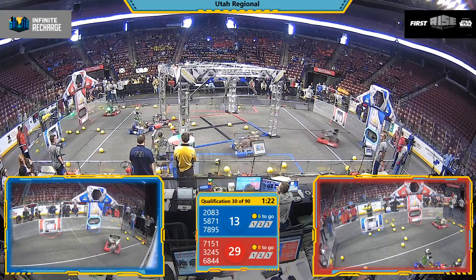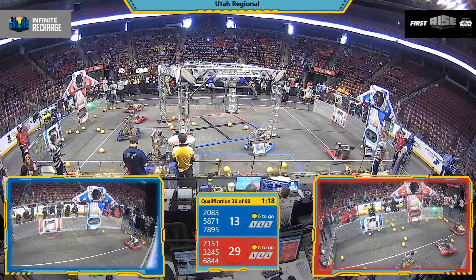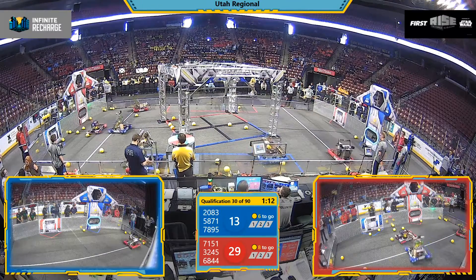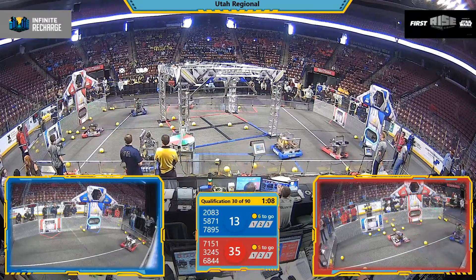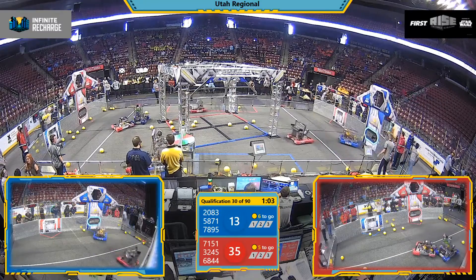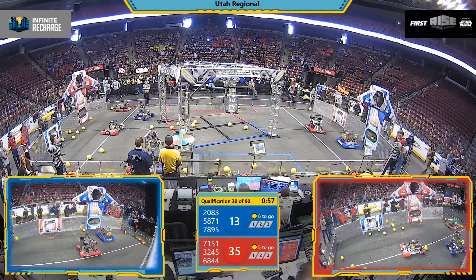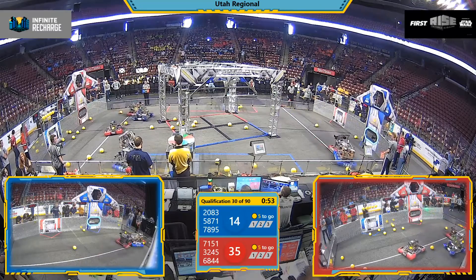The Ravens are being good helpers, sending a bunch of power cells down to their teammates for the Provo types to scoop them up. The Ravens experience a moment of euphoria, dancing in front of the blue power port. Meanwhile, team 7895 is behind them, scoring its power cells in the bottom goal.